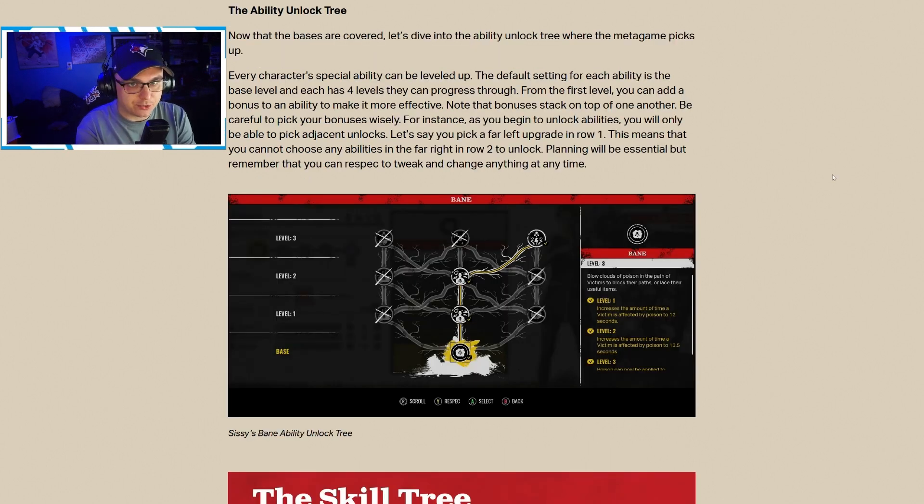Now let's talk about the ability unlock tree. Every character's special ability can be leveled up. The default is the base level, and each ability has four levels to progress through. From the first level you can add a bonus to make it more effective — bonuses stack on top of one another. Be careful to pick wisely, because you can only pick adjacent unlocks. For example, if you pick the far left upgrade in row one, you cannot choose the far right in row two. Paths move either upward or diagonally upward — you cannot go backward or sideways.